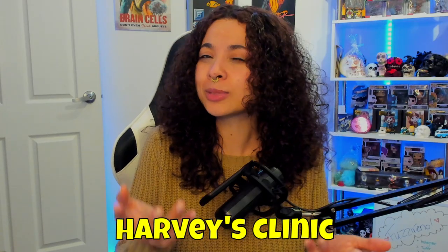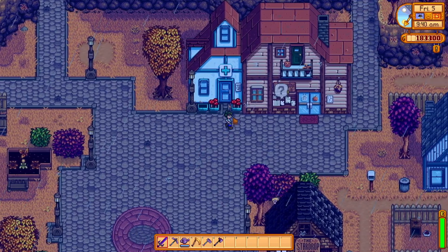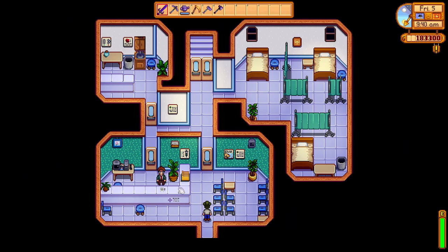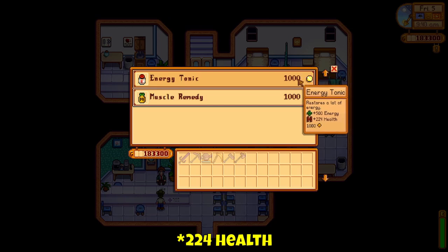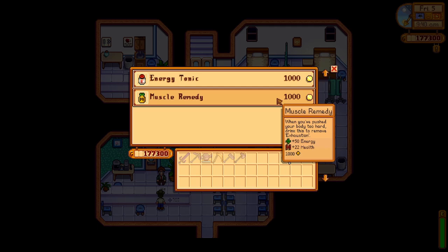Then we have Harvey's Clinic, which I'm sure you weren't prepared to hear. This is an interesting one, as there are two items that can be bought from the clinic best utilized in your late game adventures in the Skull Cavern or the Volcano in Ginger Island. As long as Maru or Harvey are behind the counter, they will sell you either an Energy Tonic for 1,000 gold, which returns 500 energy and 200 health on use, or a Muscle Remedy for 1,000 gold, which returns 50 energy and 22 health and also removes the exhaustion status on your character when your energy falls to zero.